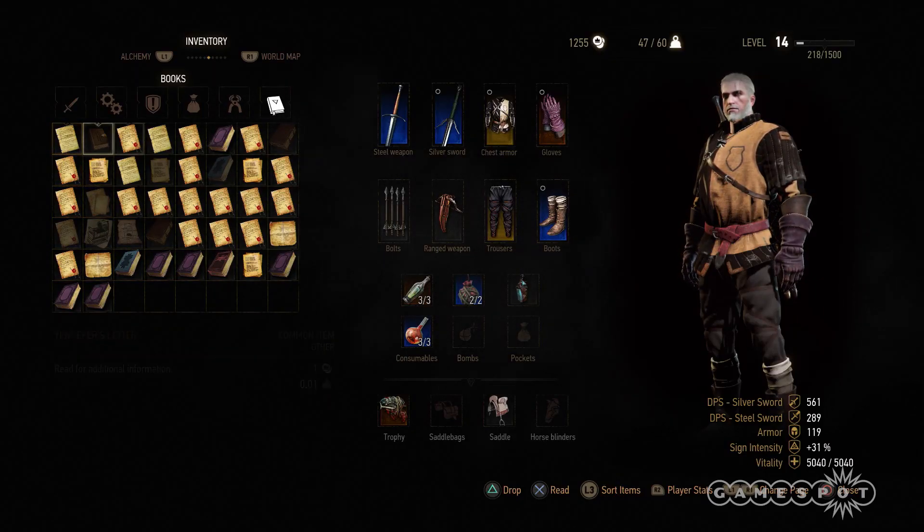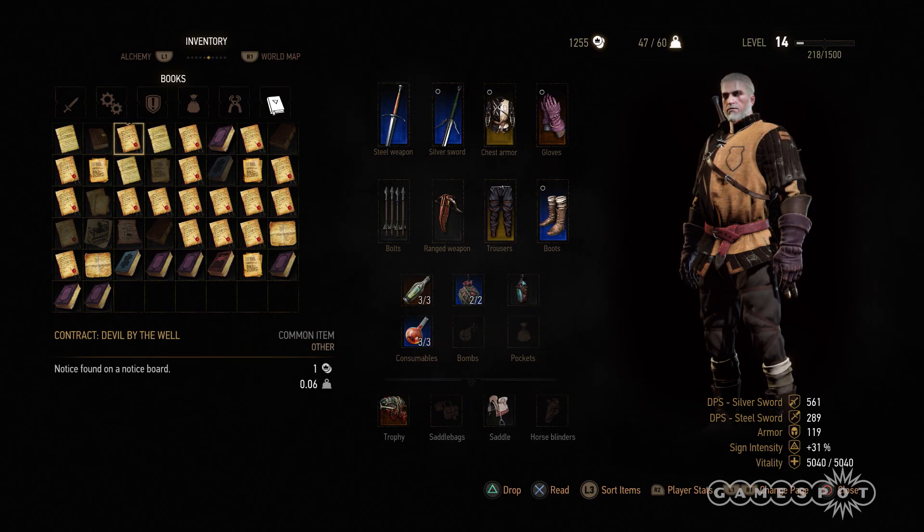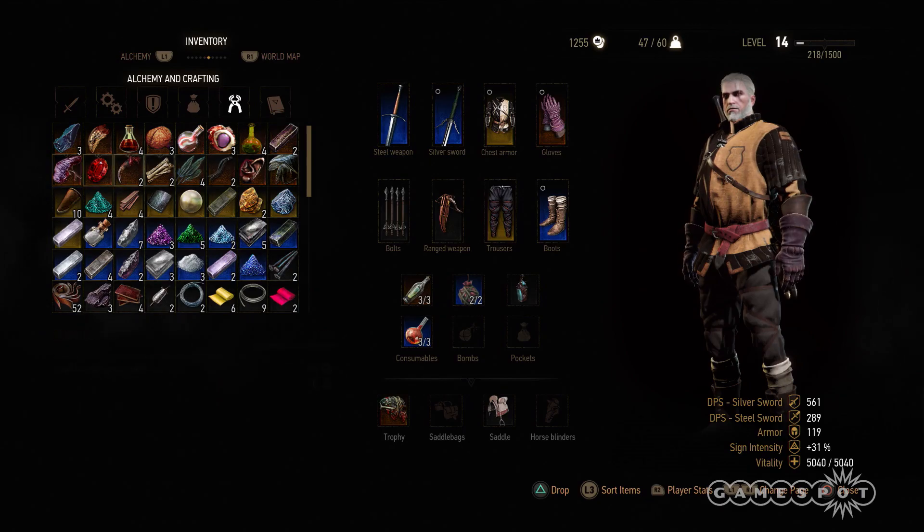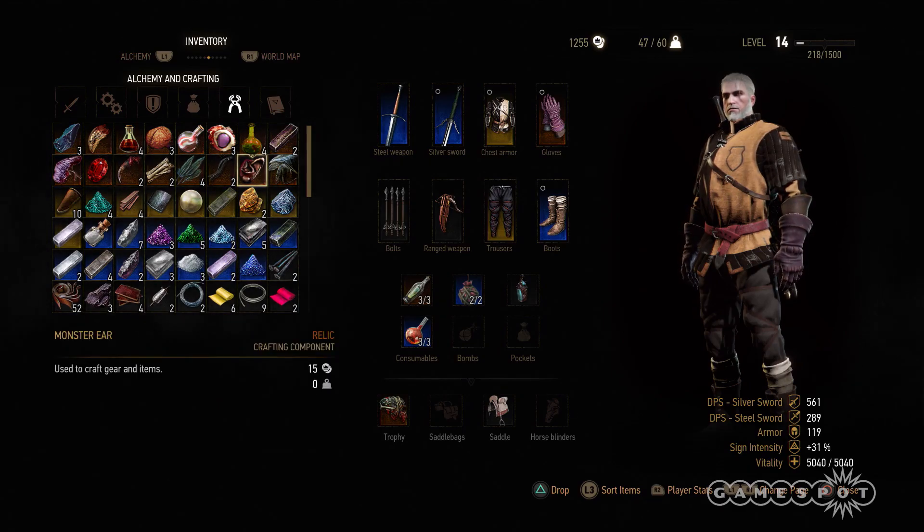Alchemy ingredients now weigh nothing. They should all show zero weight now — zero, zero, zero, zero, zero, zero. Just zeros for days.